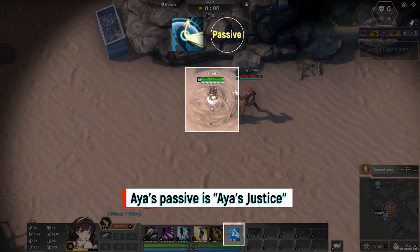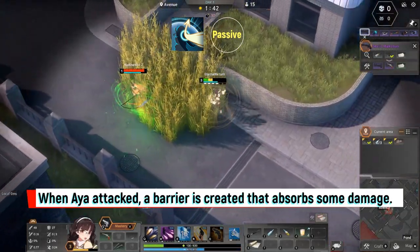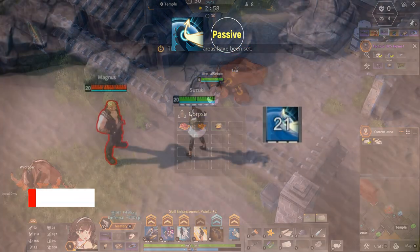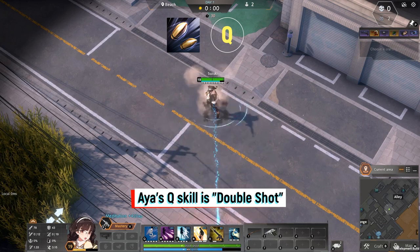Aya's passive is Aya's Justice. When Aya is attacked, a barrier is created that absorbs some damage. Every time Aya basic attacks, the cooldown for her passive is reduced.